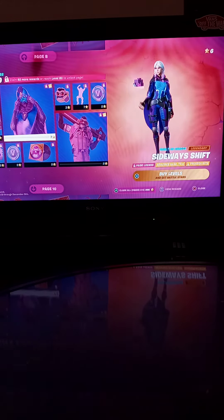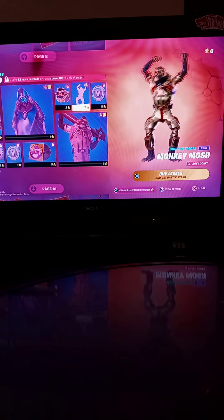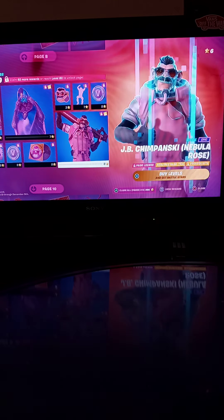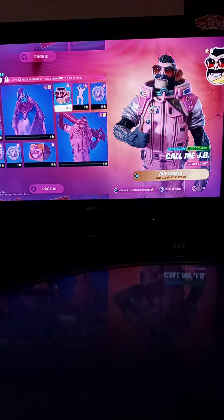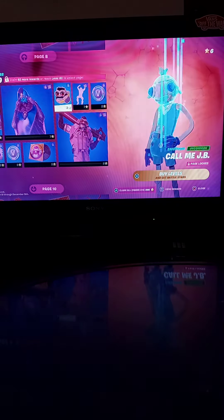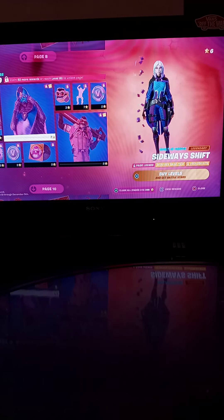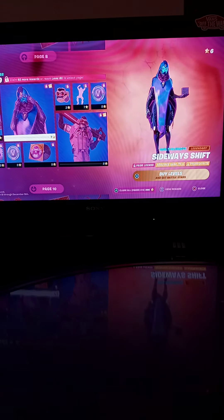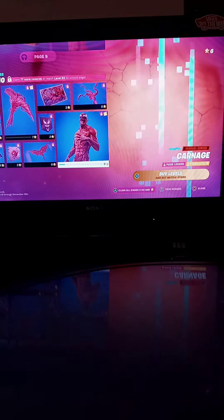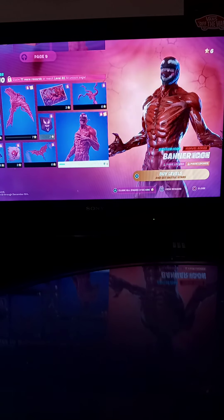Next we got page nine. What is that?! Oh yeah — 10 out of 10, holy, that's so good. Now we got the Yo Kevin Q — sheesh, that's a 10 out of 10, that looks good. They got Cone Edge — yo, 10 out of 10! This whole page is a 10 out of 10, I don't care.